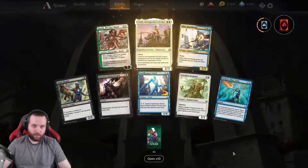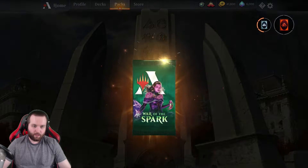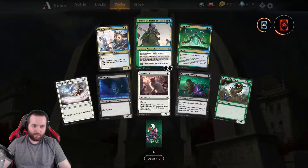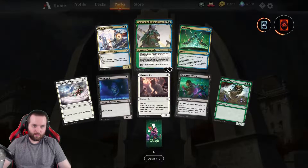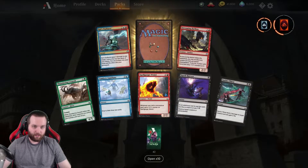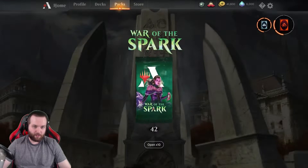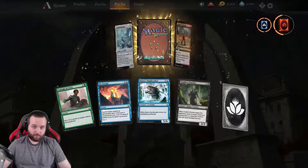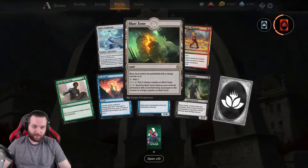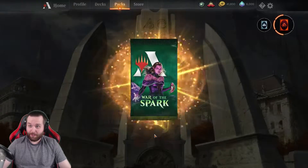Guard Mage. Tomic's Distinguished Advocates. This is a 4-drop card I'm looking for. That's one of the Planeswalkers. Supposedly there's a lot of Planeswalkers in this set — like over 36 Planeswalkers. Blast Zone, so that's a pretty cool card for Modern, but to be honest there isn't Modern enough.